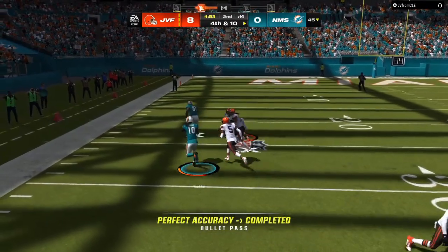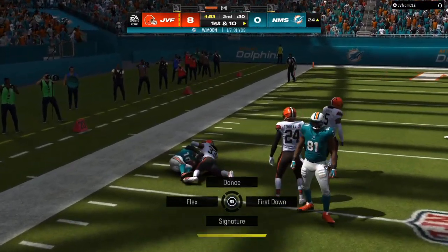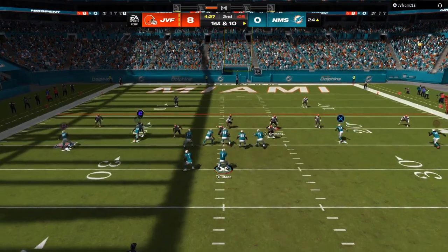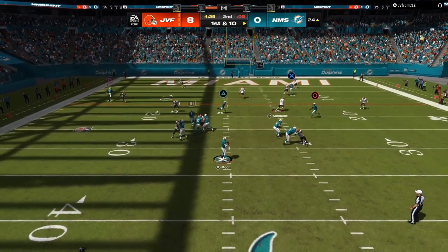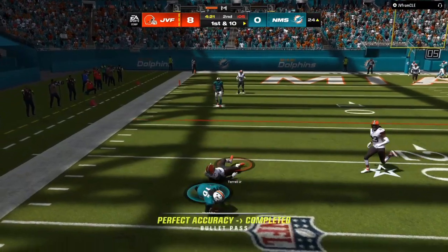If you have somebody running man coverage over and over, drags work great, or you can do motions with slants — all of that. Now, two high safeties: if it's not two-man under, it's probably a zone. Once I see my opponent's last play, I'm going to expect that same type of shell.